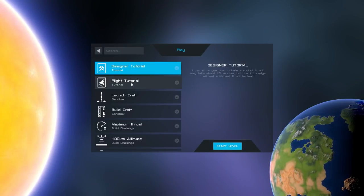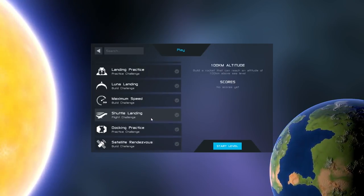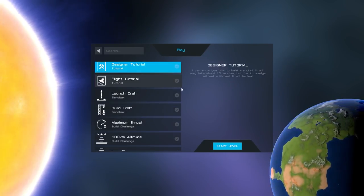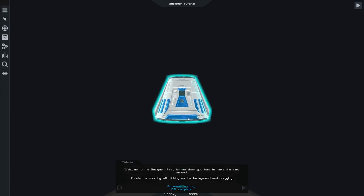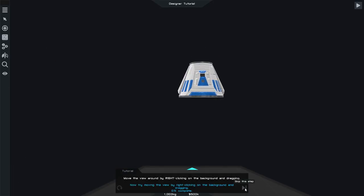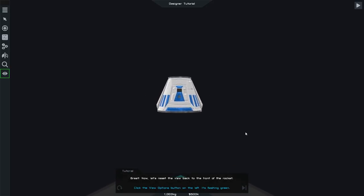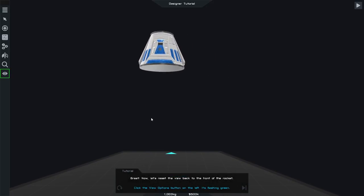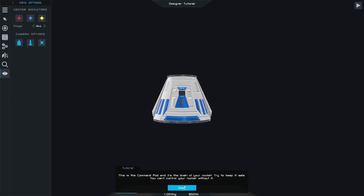Let's start playing. So there's a design tutorial, flight tutorial, launch craft, build craft, maximum thrust — wow, that is a lot of stuff. We're going to do the first few. Remember guys, you'll find the links down below in the description. Welcome to design — first let me show you how to move the view around.